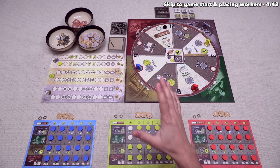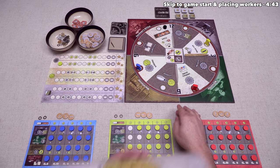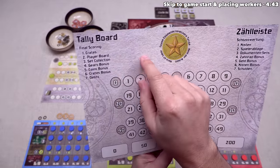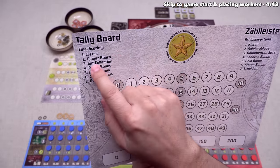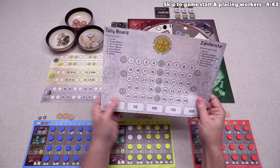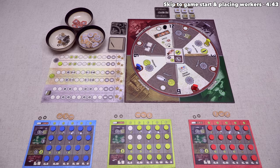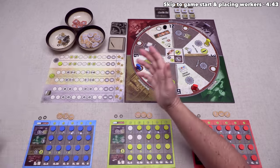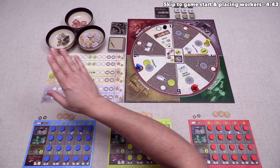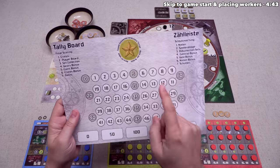The game always takes place over 12 rounds, meaning each player takes exactly 12 actions throughout the entire game. Once we finish those 12 rounds, it's time for final scoring. We bring out the scoring track to figure out how many points we've gained for a variety of things: points for crates taken, points from our player board, points for set collecting with document cards, points for gears and coins depending on majority standings, and potentially more points for crates depending on crate majorities. We lose 10 points for every debt token we have — taken when we can't pay bribes or optionally. After adding it all up, the player with the most points wins.